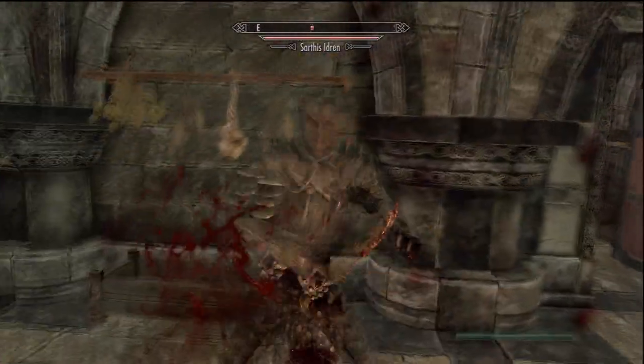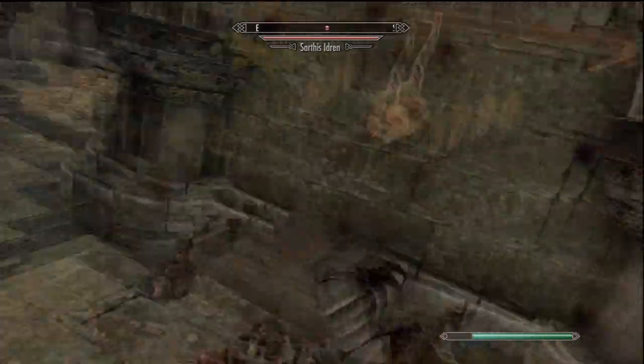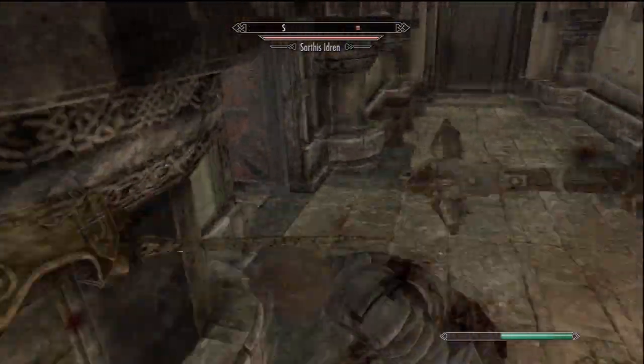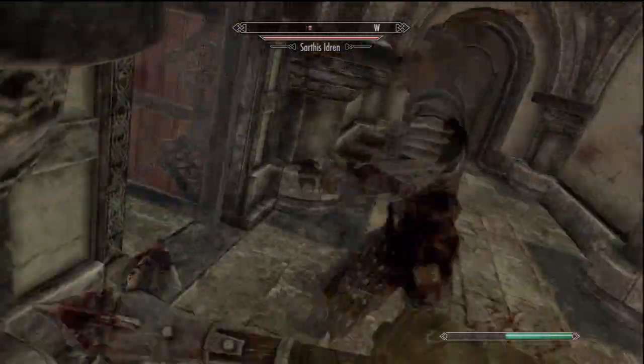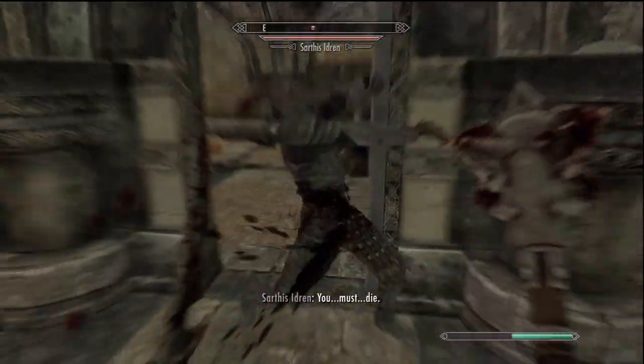Falmer and Draugr, who wear a handful of pieces and have low skill, usually have less than 100 armor rating. Most armored NPCs wear light and their ratings end up being 200 at the high end. As you know, the armor cap is 567, which is 80% mitigation.